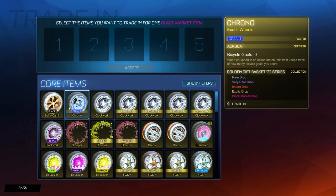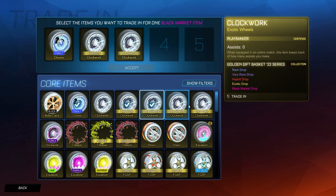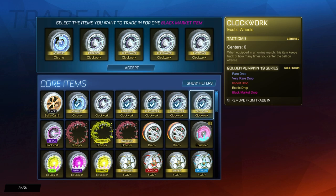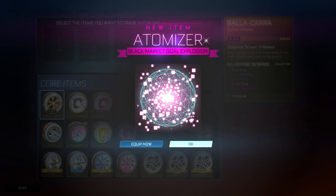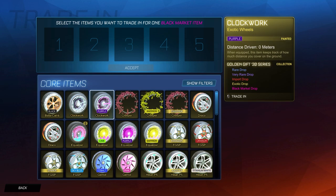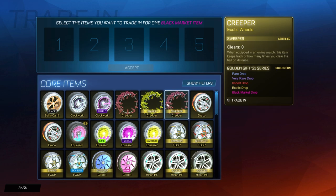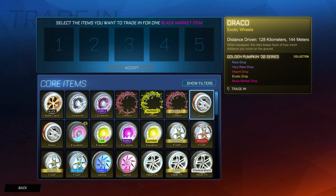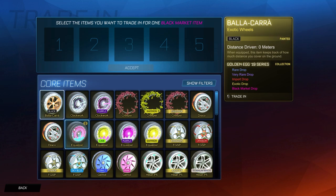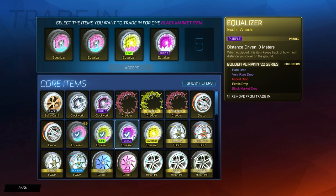I'm going to try to avoid trading up any series that contains the mainframe — we'll save those until the end. Golden Pumpkin 19 is safe, so let's go — first trade up. Can we get a painted item? Atomizer — no. White Atomizer would have been nice. Golden Gift 20 and Golden Pumpkin 20 are in the mainframe series, so I won't be trading those yet. Gift 21 is as well. So many of them have the mainframe in it — even Golden Egg 19. Golden Pumpkin 22 is safe though, and I think I've got quite a few of those.